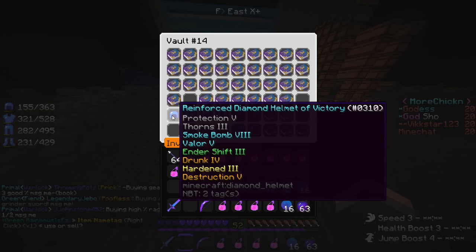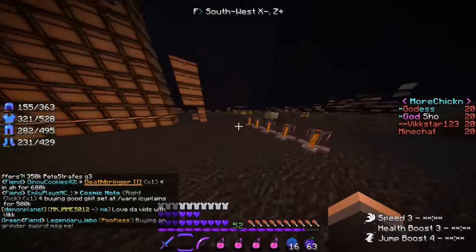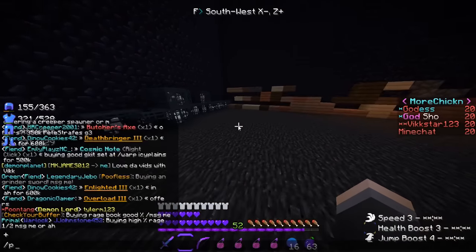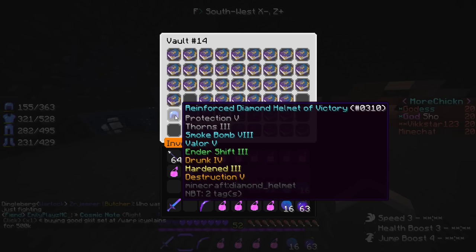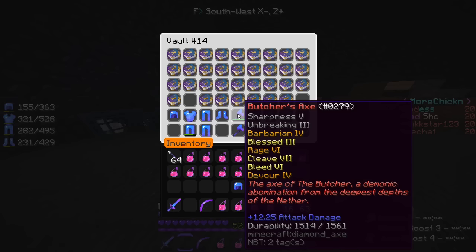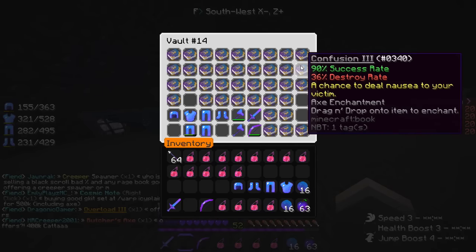I'm going to try to take the Destruction off this helmet because I've noticed if I have Destruction on this guy, I kind of need to remove it considering what else I've put on - Hardened and Smoke. I don't have those guys and I'd probably just leave Destruction on there, but since I have those I can't really have it because all the other enchants need like Deathbringer and Lighten and all that. I could just keep that as a separate helmet and start a new one, but that would be quite a waste since this has Drunk Four on it already and Value Five.